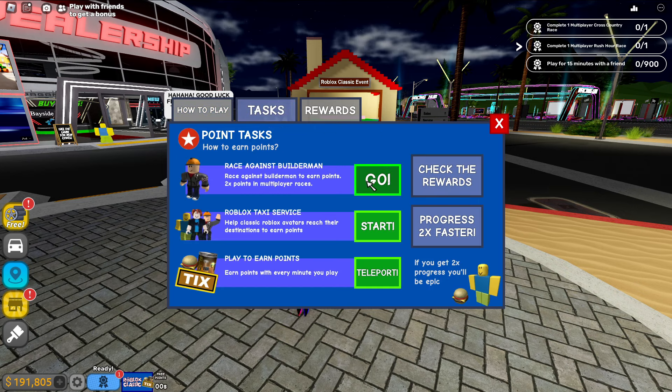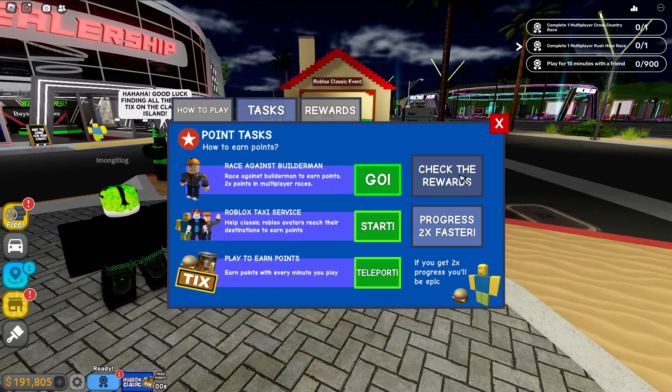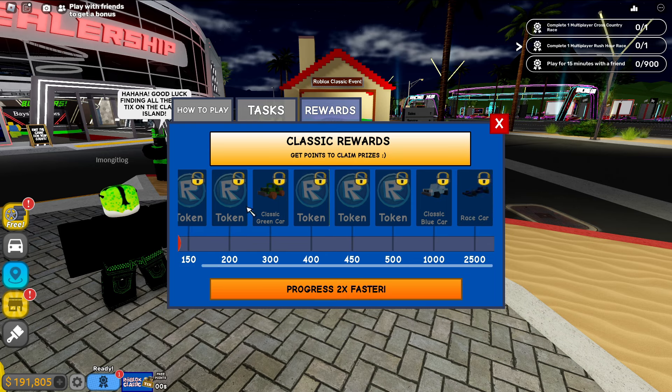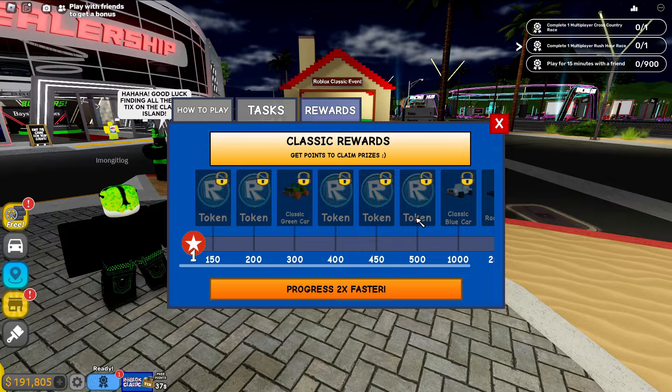So let's see over here — you need a race against Builder Man, Roblox taxi service, and play to earn points. You earn points for every minute you play. Check the rewards: you get one token every 150, 200, 400, 450, and 500 points. So you need 500 points total to get all five tokens.